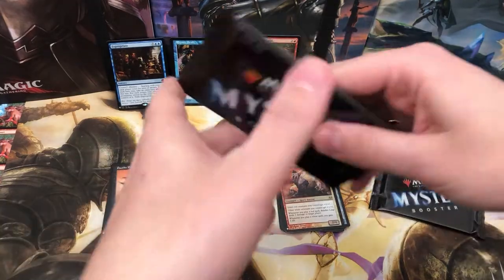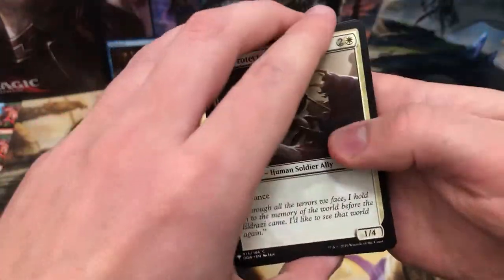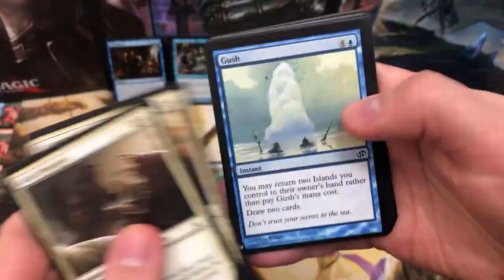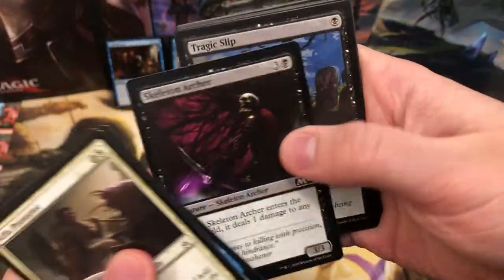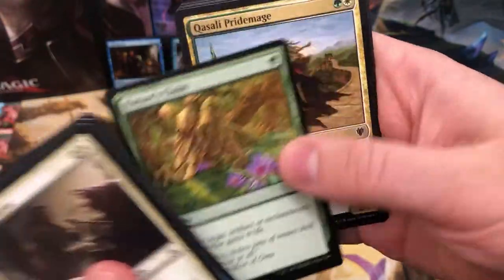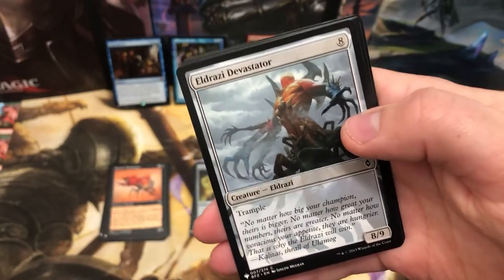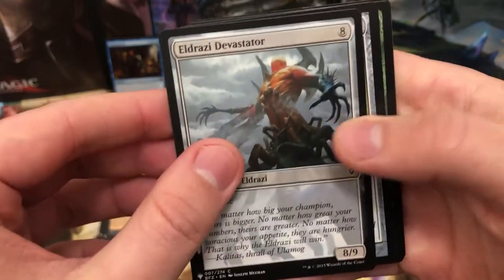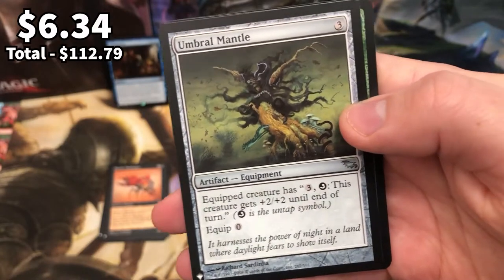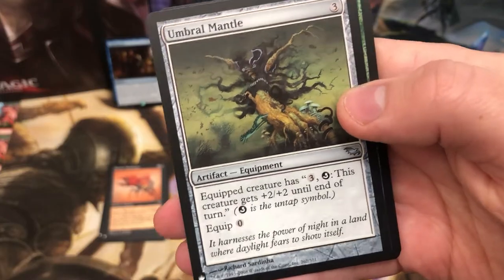So we've already got like two of the top ten most valuable cards in this set. Are we going to get the Mana Crypt? I called it - I wanted an Expropriate and I got an Expropriate. Another Eldrazi here we go - the Eldrazi deck coming on whilst this video goes. Umbral Mantle, really cool untap effect.